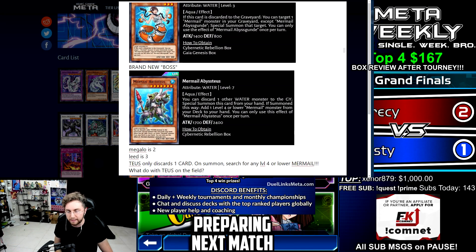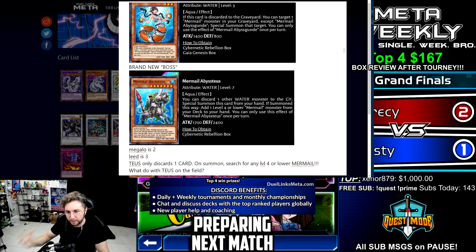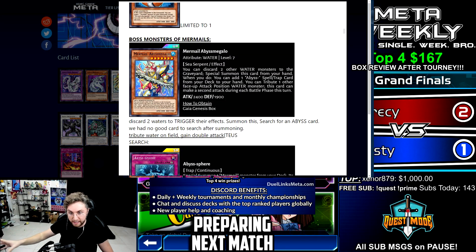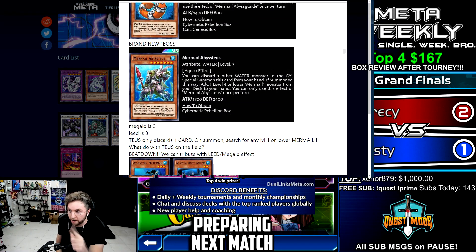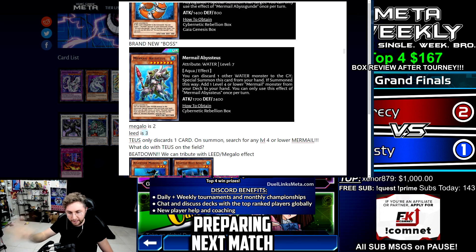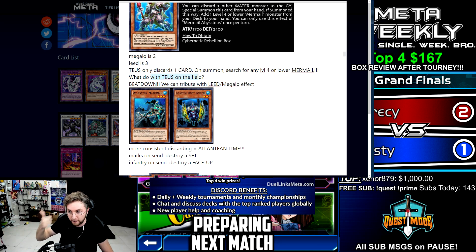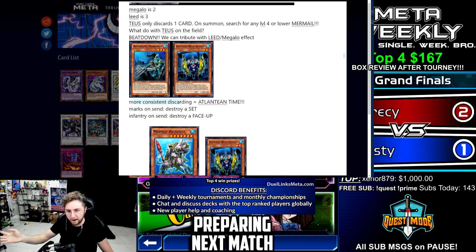Megalo while on the field lets you tribute a water to attack twice, so both have this tribute monster effect while already on the field. Now this leads into Abyss Taeus — this card is nuts. 1700 attack, 2400 defense. Its field stats aren't great, but its effect is: you discard one water to summon it. On summon after discarding, it will search for a level four or lower Mermail. Good cards to discard are Marksman and Infantry. Search for a Pike, summon Pike, discard another card for more consistent Atlantean triggers.